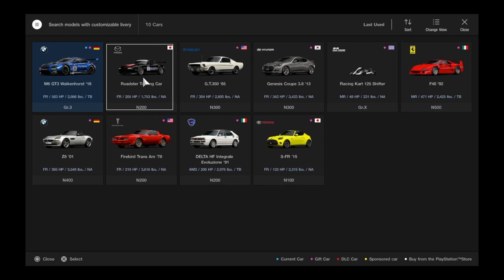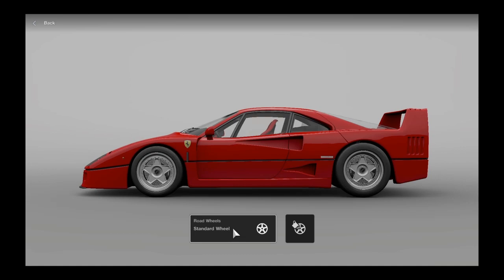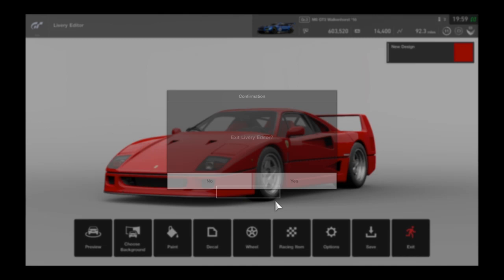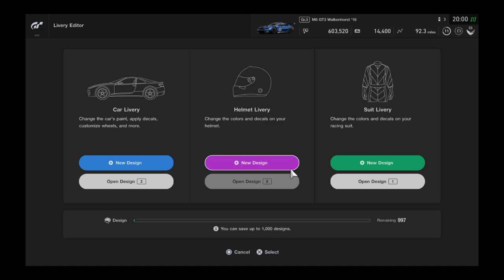Inside the livery editor, you can select any of your cars — let's say the Ferrari — and change the paint color, add decals, change wheels, or add racing numbers. It's a pretty detailed livery editor. You can do the same with your helmet and suit, so you can see yourself looking different in the car during cutscenes and that's really cool.